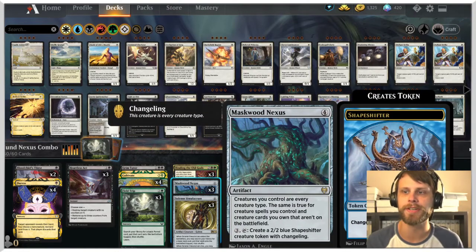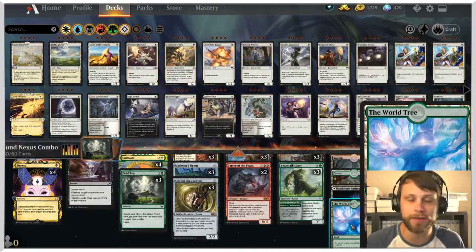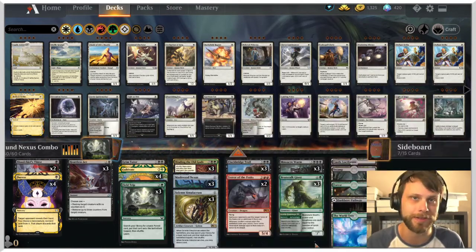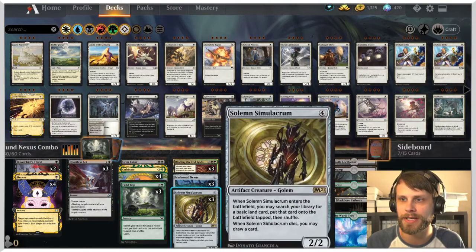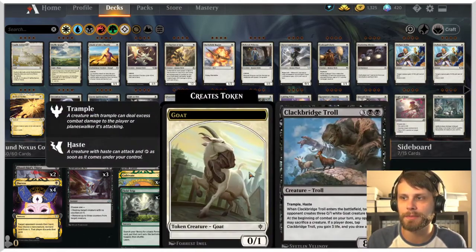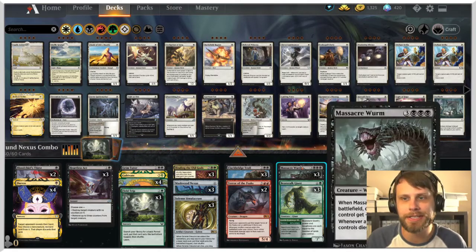It's a pretty tried and true deck. You'll notice we don't have a whole lot in terms of new Strixhaven stuff other than the Field Trip, which does allow us to play quite a bit of awesome lessons in our sideboard. But the main combo is this — it's pretty straightforward: we get a Maskwood Nexus down. This turns all of our creatures in our deck into every creature type including God. Then with the World Tree we activate that final ability after we've got a ton of lands on the battlefield and get all Gods from our deck onto the field.